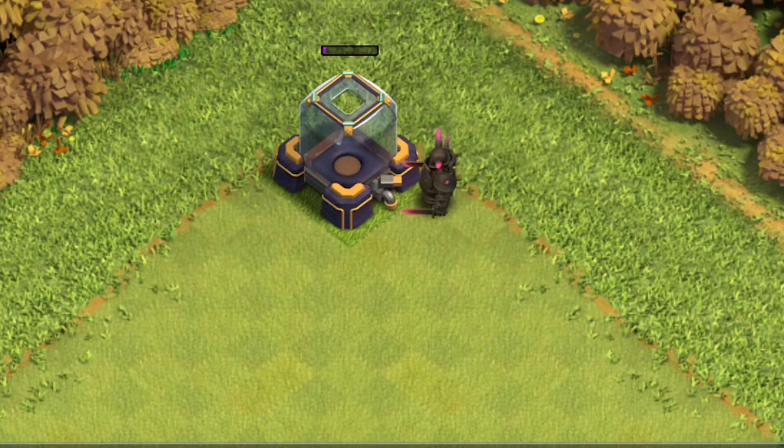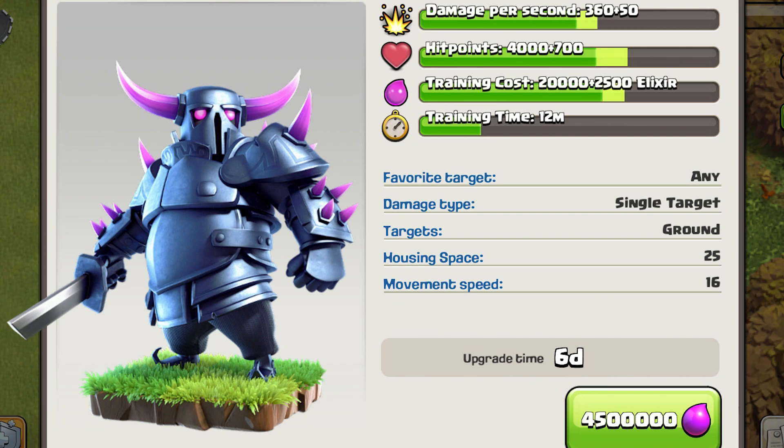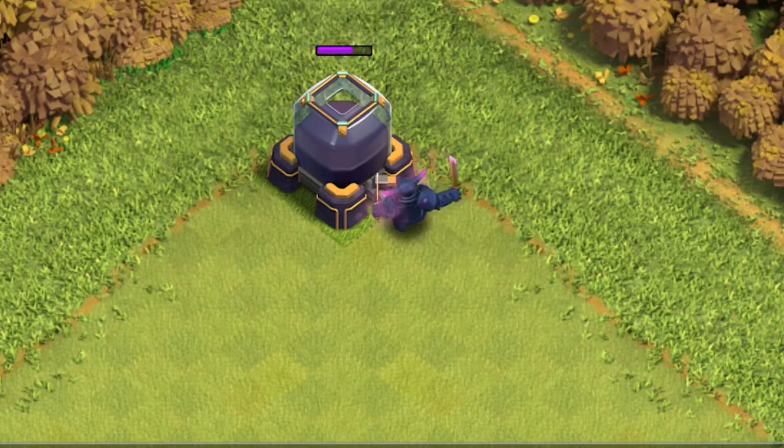Upgrading to level 5 — worth noting that when this game was fairly new there were only 5 levels of PEKKA, so having a level 5 was a big deal. Level 5 unlocks at Town Hall 10, requires Laboratory level 8, takes 6 days, and costs 4.5 million elixir. At level 5, the armor and sword change to dark navy, the swords glow pink along with some spikes, the sword gives off pink smoke, and her eyes have a faint pink glow. Starting the attack: 1, 2, 3, 4, 5, and 6 hits.